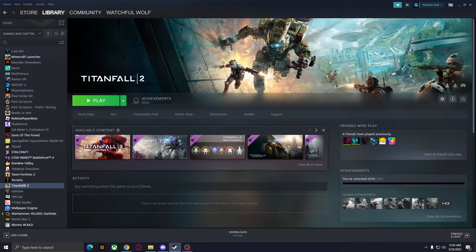First things first, you're going to need to own Titanfall 2 on Steam. This does not work with any other copy — no cracked versions, does not work. You need a Steam copy of Titanfall 2. At the moment of making this video, it is $3 on sale on Steam until May 29th, so you have a few more days to pick it up. $3 for Titanfall 2 — pretty solid game.